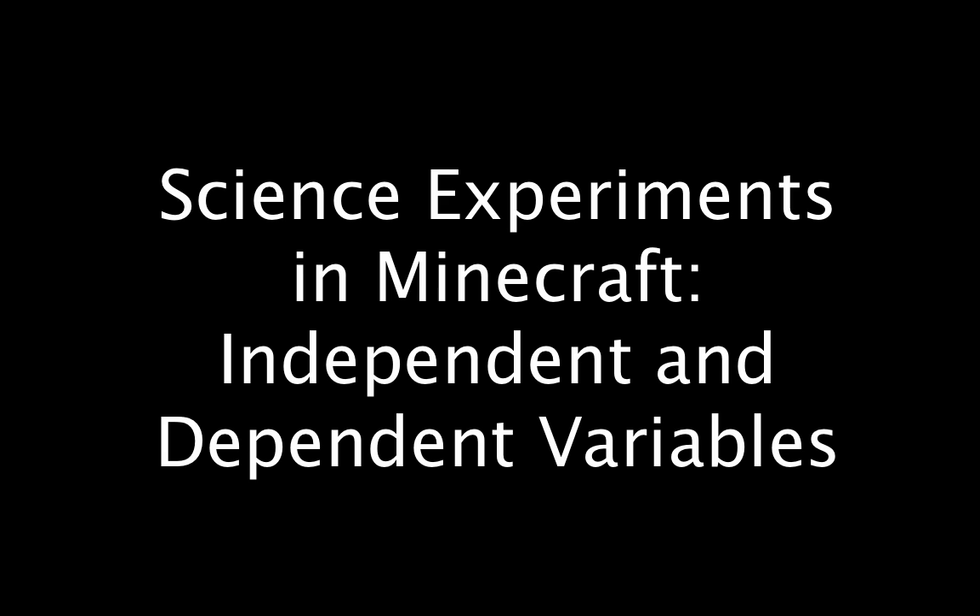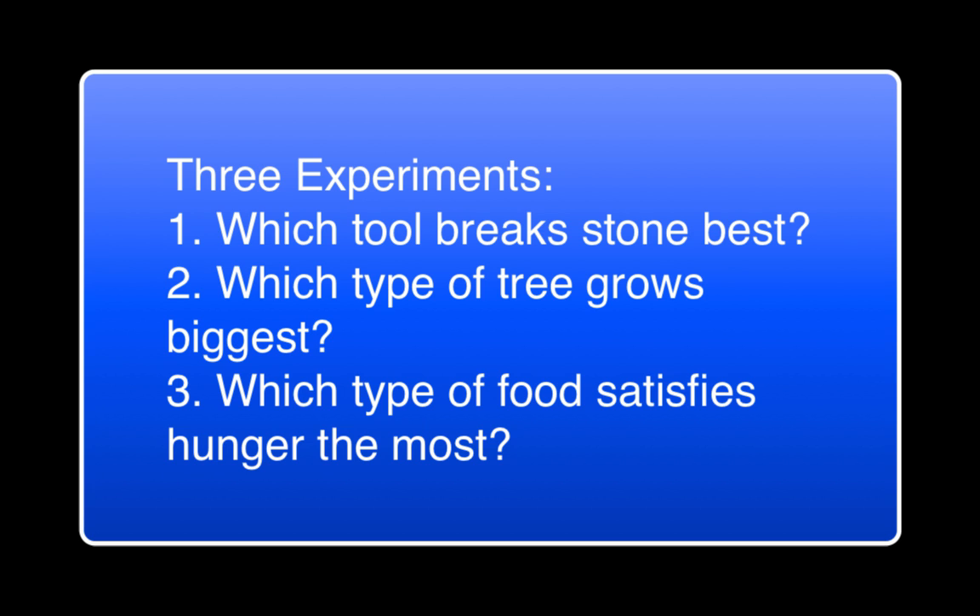Welcome to my video. I wanted to come up with some examples from Minecraft that helped explain the difference between independent and dependent variables, because my son has been studying them in school and I thought it would help to make it clearer what the difference is. So we're looking at three different experiments we can conduct in Minecraft to help us identify the independent and dependent variable in each one.